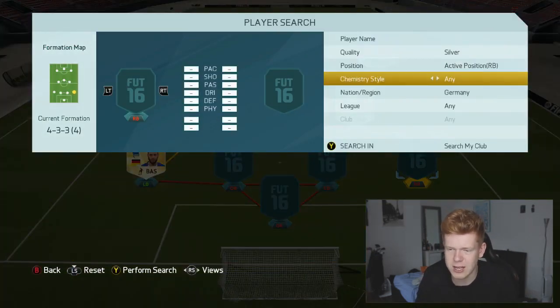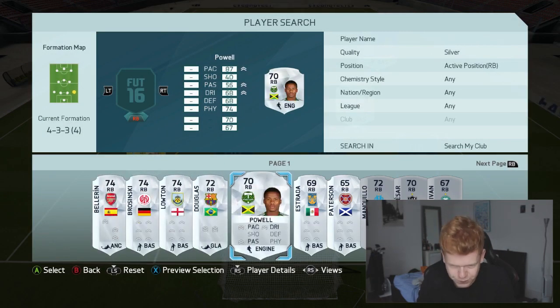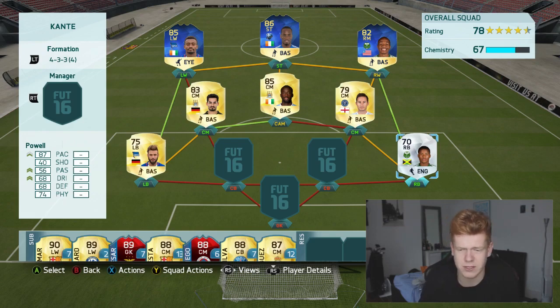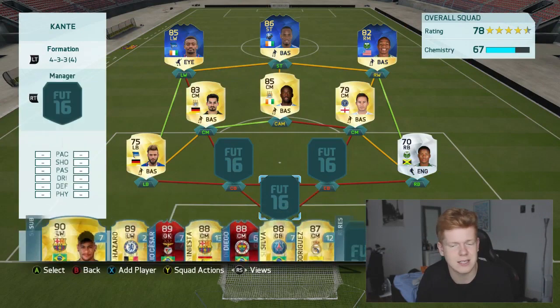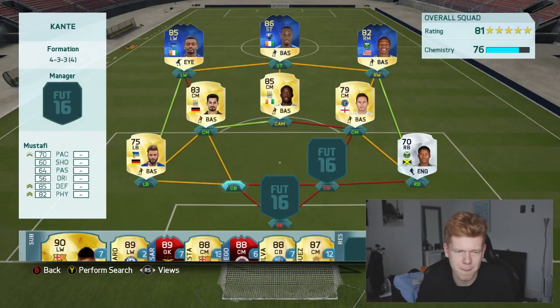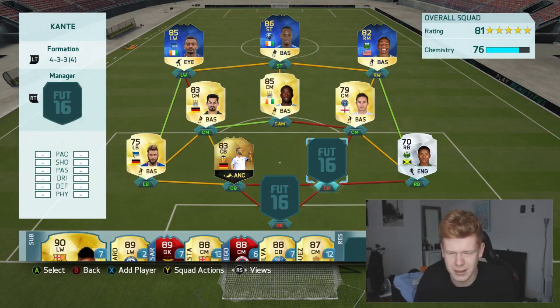For the right back spot we have actually got a Jamaican silver player who also plays for Portland. He does actually look pretty solid for a 70-rated silver right back — he has 87 pace, 68 dribbling, 68 defending, and 74 physical. Not the worst stats in the world. Then for the first centre back we have got Mustafi, who we all know about — an absolute quality centre back, just getting the job done.